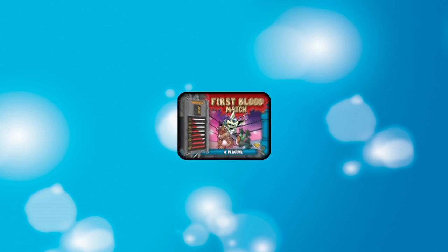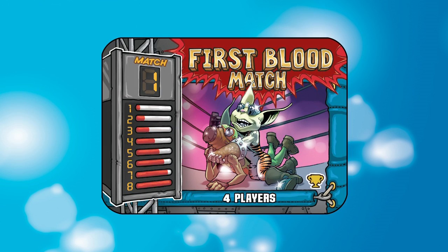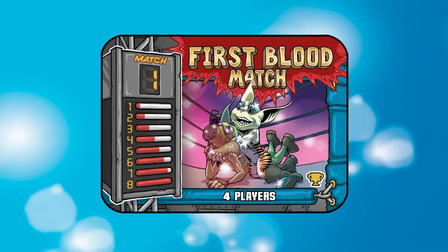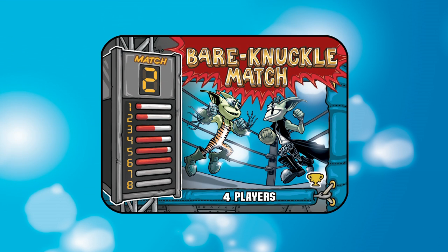In Bodger Mania, the rings where each match takes place aren't all the same. Sometimes the highest card of the favored fighting style wins the trick, and sometimes it will get your face smashed into the mat. The highest card of the trump suit wins the First Blood match, so eights and sevens are strong. In the Bare Knuckle match, the highest card of the trump suit still wins, but this match treats eights and sevens as if they were zeros.